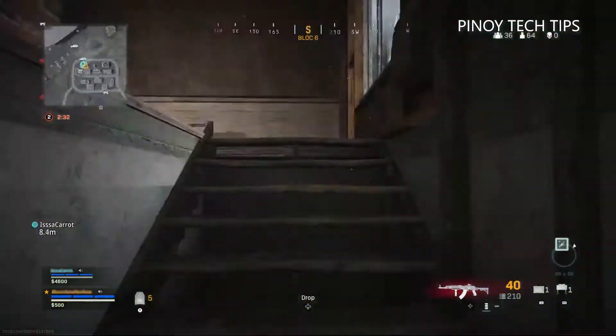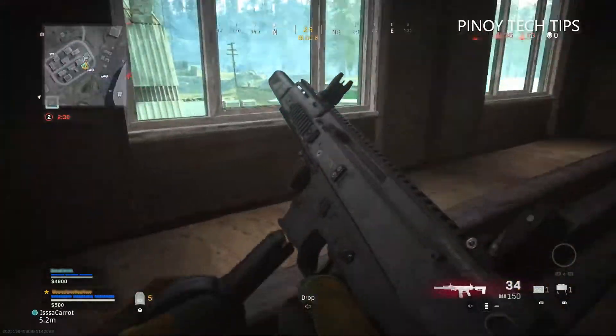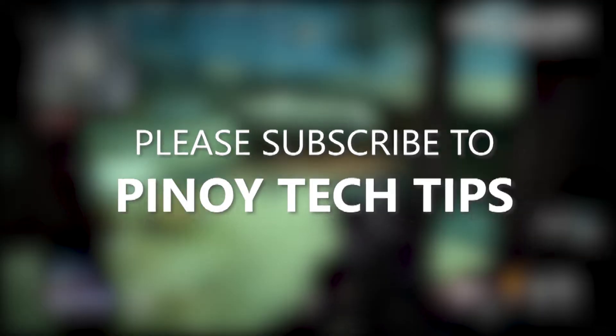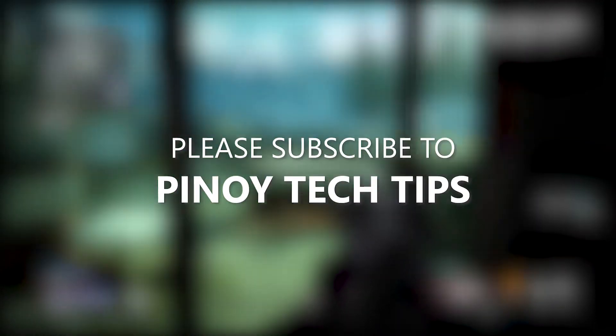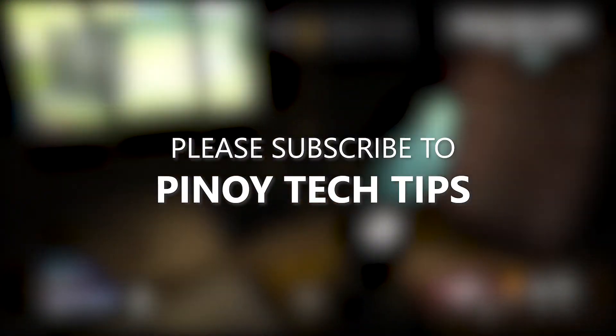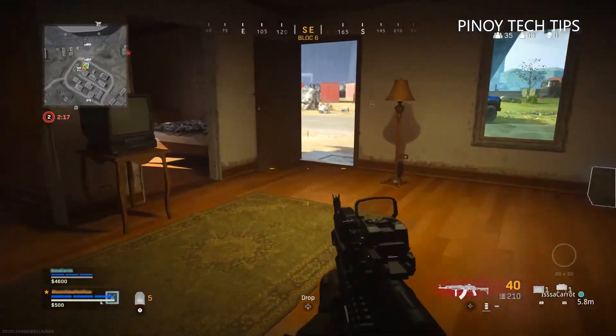The screen flickering issue should be gone after you've done all of these procedures. We hope that this troubleshooting guide can help you one way or the other. Don't forget to subscribe to our channel and make sure you enable notifications so that you'll be notified when we publish new videos. Thanks for watching.